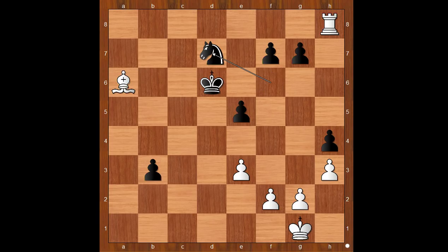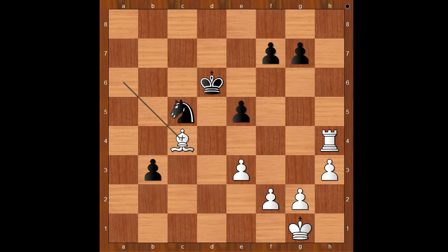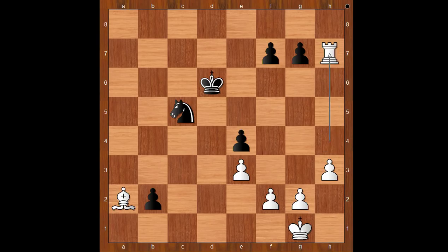Knight to d7, Rook takes on h4, Knight to c5 attacking the Bishop, and at the same time Aronian resigned. One possible continuation is Bishop to c4, and if say b2, then Bishop to a2, blocking the rook from coming to b4. Rook can go to h8 or h7, and this is easily winning for white.